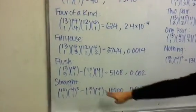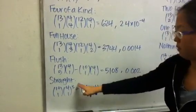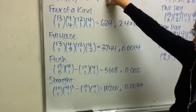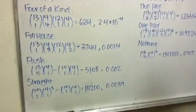For the straight, it's 10 low cards choose one, and then all of them can be different suits, so four choose one to the fifth power. Again, we're removing the straight flush since it's a special case. So there are 10,200 possible hands, and the probability is .0039.